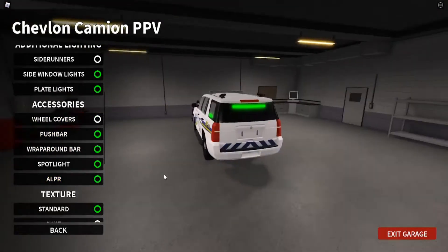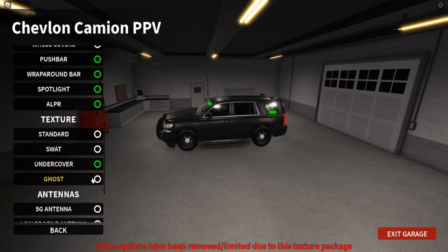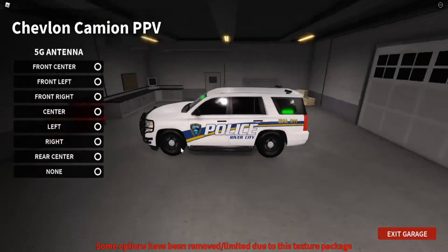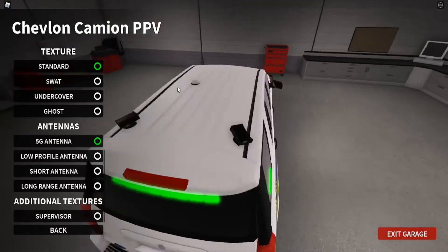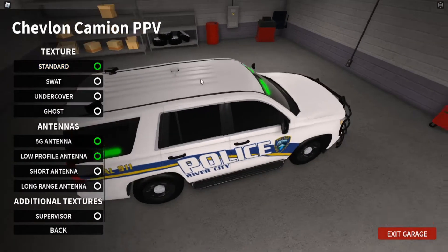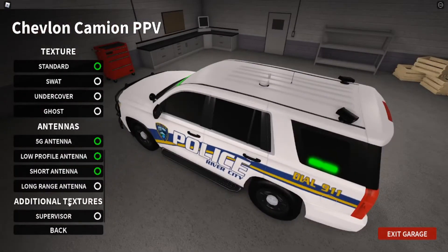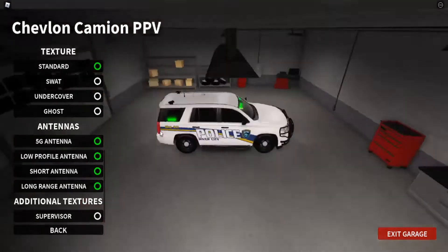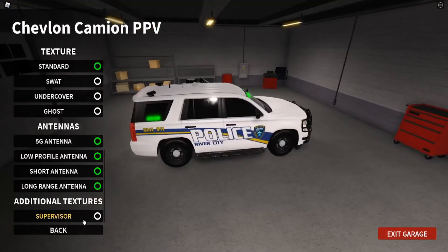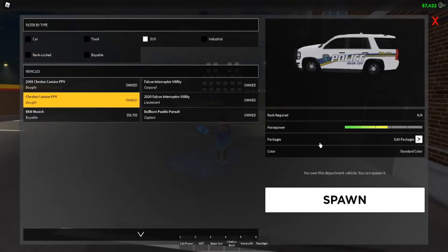You have the wraparound ram bar. You have an ALPR — I will show you guys the ALPR. You have the 5G antenna, which is just like a little antenna thing. You have a low profile antenna, a short antenna, and a long antenna. You can do supervisor livery or no supervisor livery. You don't have to do that exact format, but that's just the format I like.